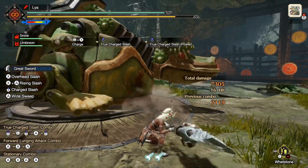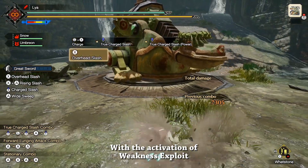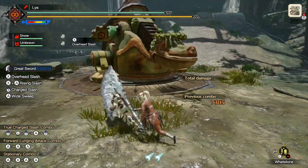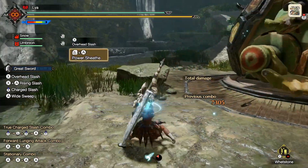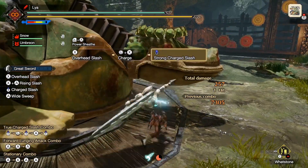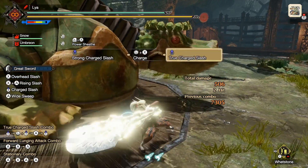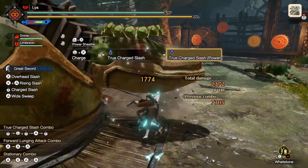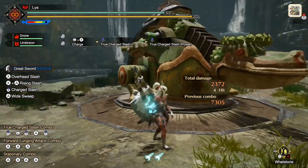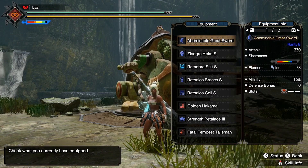Boom, there it is — over 1600 damage, and I'm not even using my power sheathe. If you use power sheathe you're going to be doing even more damage. There you have it, over 1700 damage. Now let me go ahead and show you what I'm using.